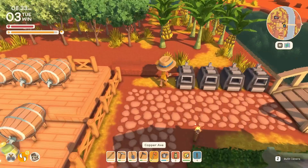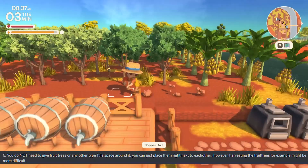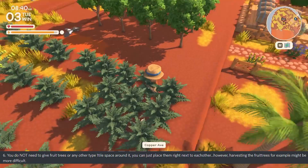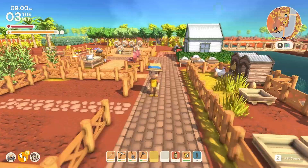Number six: you do not need to give fruit trees or any other type of tree one tile of space around them. Usually in games if you don't give enough space they won't grow or take much longer, but in this game it seems unnecessary. However, for fruit trees it might be more difficult to harvest if you plant a lot of them right next to each other.